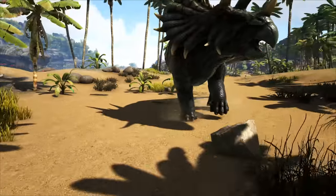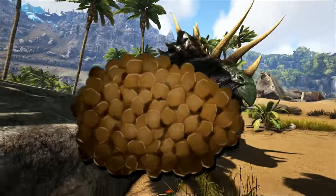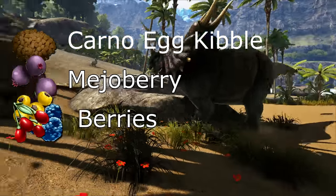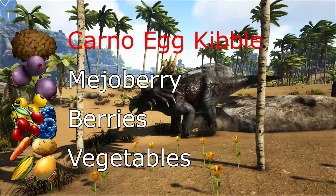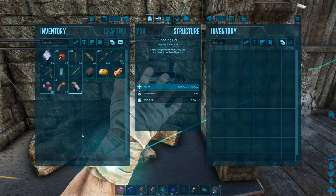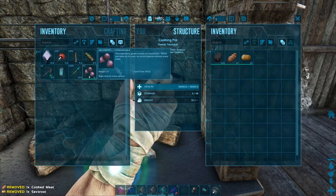First off, let's prepare. The foods you're going to need, in order from most effective to least effective: Carno Egg Kibble, Mejo Berries, all other berries, and vegetables. I would recommend using Carno Egg Kibble. All the other foods have a similar time to tame, which is around 4.5 times longer than the kibble. I definitely do not recommend using vegetables for this process — they would be better spent making the kibble than for taming.